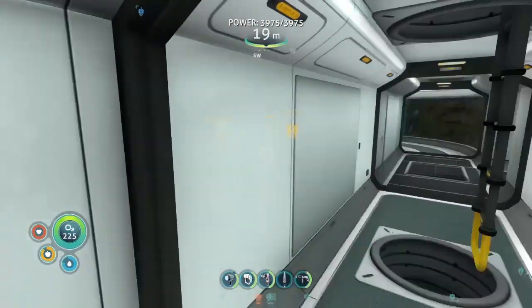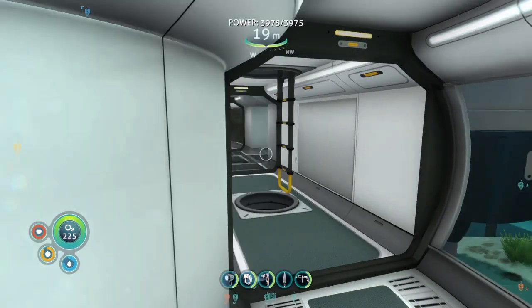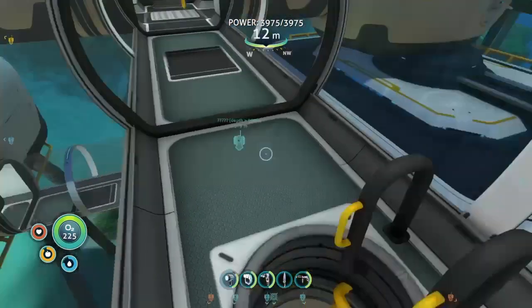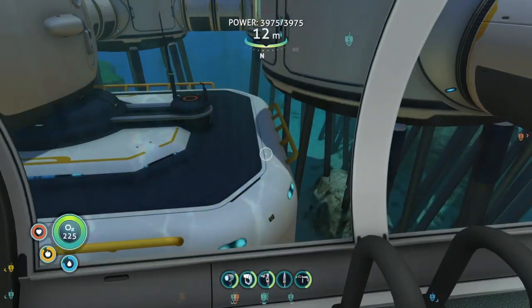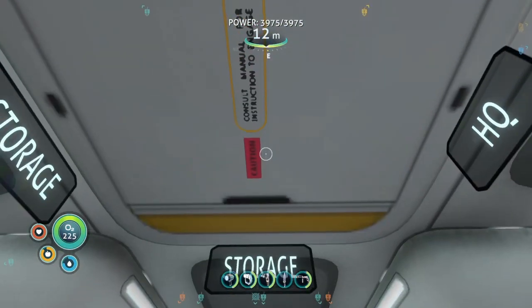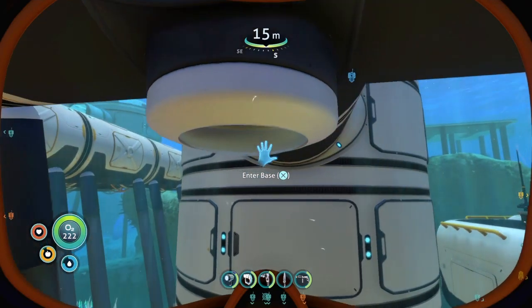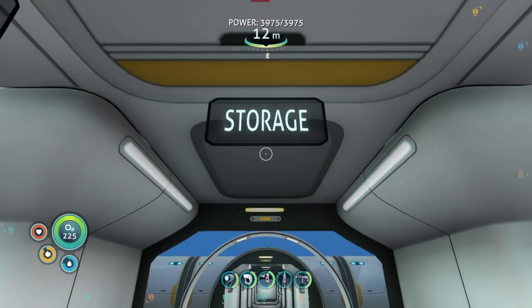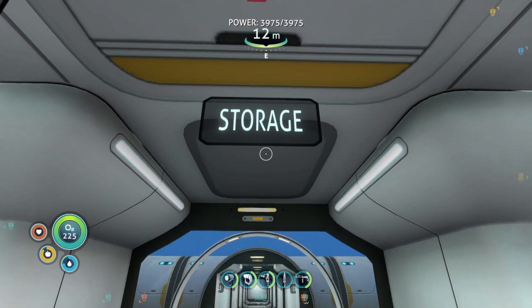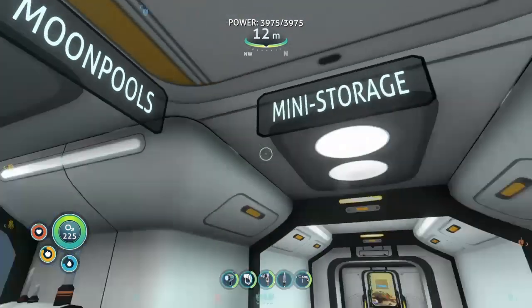That part is just the bottom of a different section of the base — it's necessary for that part to look right but not somewhere you need to go. Now I've come up the ladder from the moon pools area and this is the middle of the base. There's a hatch here for going in and out. Once you're in this section, there are signs above saying where each section is: storage, HQ, scanners, moon pools, and mini storage.